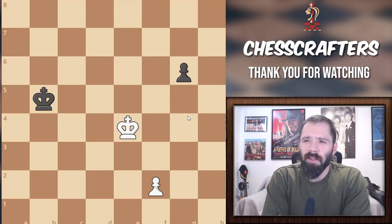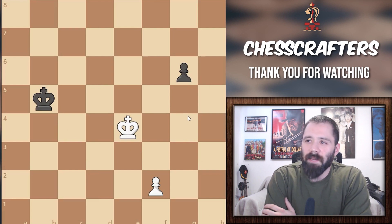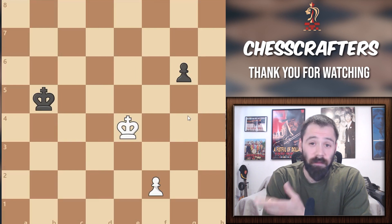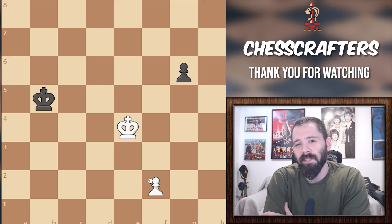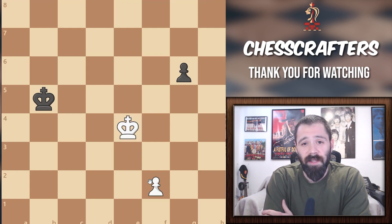Take a look at the seemingly simple endgame here in front of you. It's actually a lot more complex than it seems, but it demonstrates why a strong knowledge of endgame tactics can sometimes rescue your entire game. It's White's turn to play for the win, but what's the correct move? White has a strong positional advantage because its pieces are a lot closer to the action, but in reality it's not as easy as it looks. White literally has one single move that will guarantee victory — every other move ends the game in a stalemate.